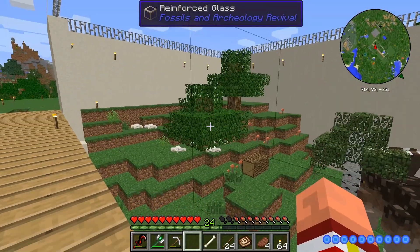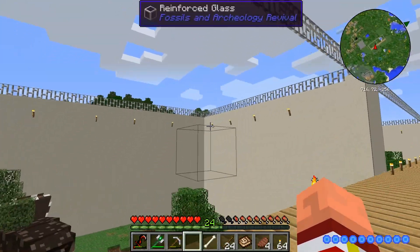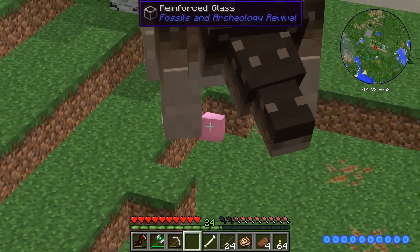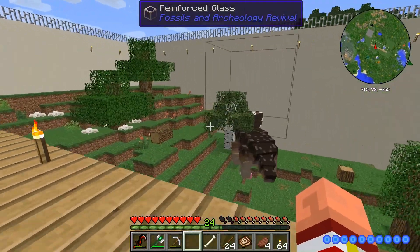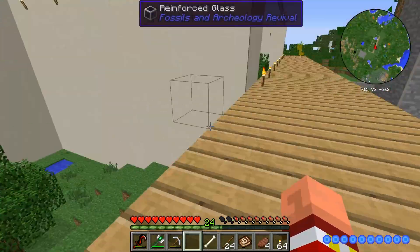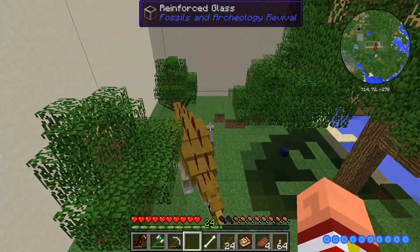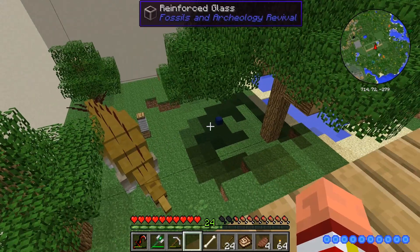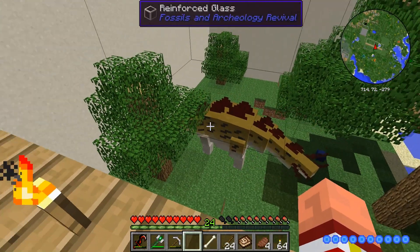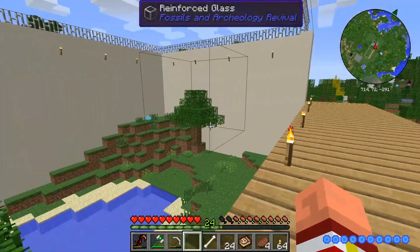We've got Betty down there, and you can see the walls are changed — this is all reinforced glass. I actually like the reinforced glass, it looks kind of cool. Betty's very happy, she's got a pink ball down there. She's eating her tree and she's got her scratching post. We come over here and see Steve. Look at how big he's getting — Steve's got a blue ball. Steve's pretty happy. Those trees are getting huge.